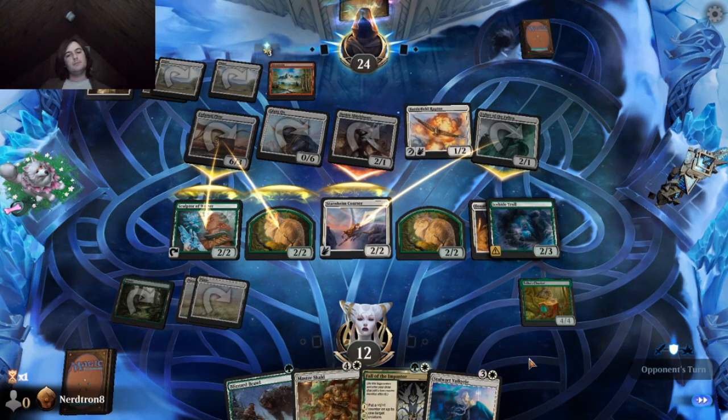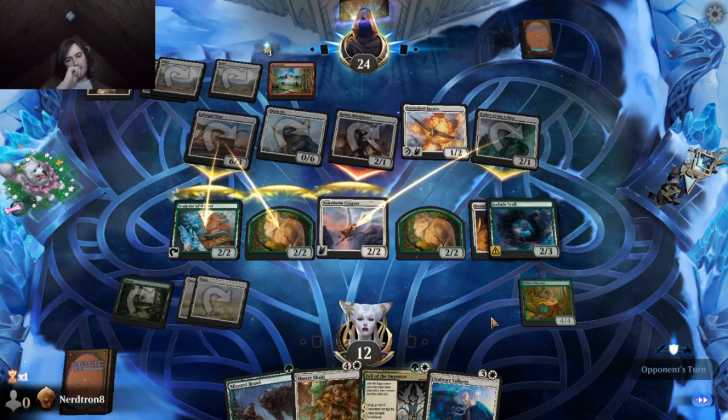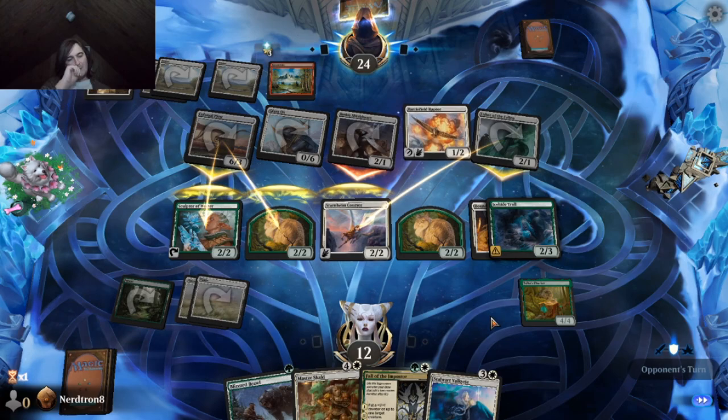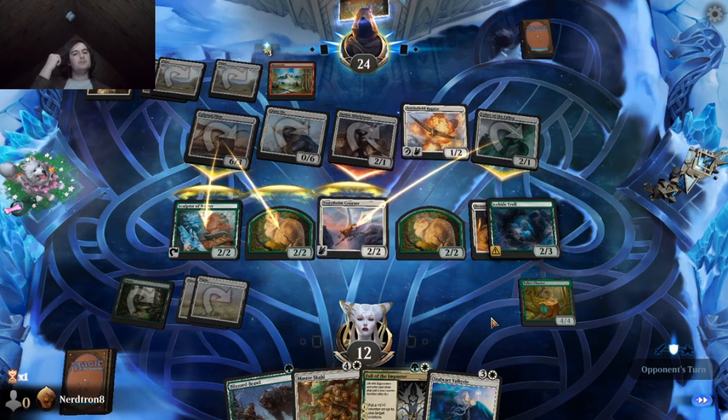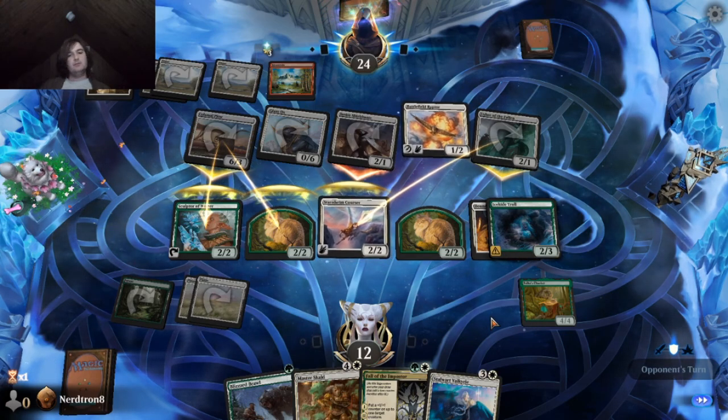This is fine, I'm pretty sure. The next turn we can play Fall of the Impostor — that's probably Iron Judgment still, right? Five damage to a tapped creature, instant speed, for one mana.